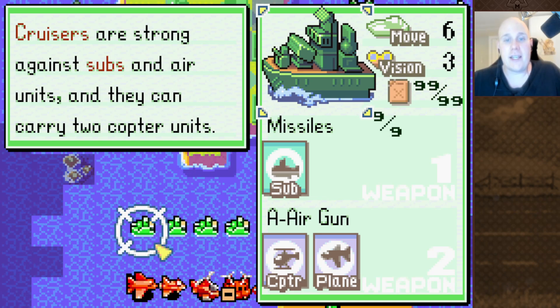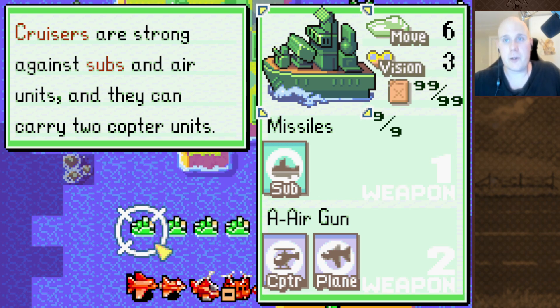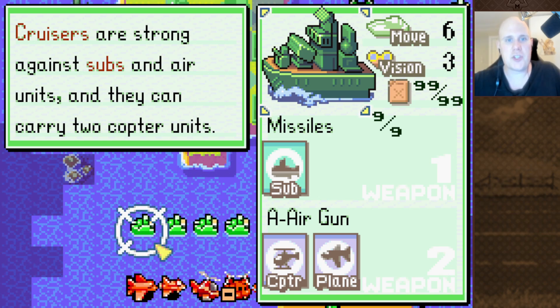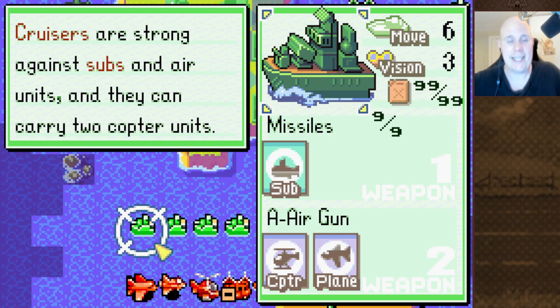What the Cruiser does have is a very good reserve of fuel and ammo. It has 99 fuel and 9 shots, so it can go a very long time before needing resupplies, which makes it sort of rare as far as naval units go, because that's one thing they tend to need: fuel.